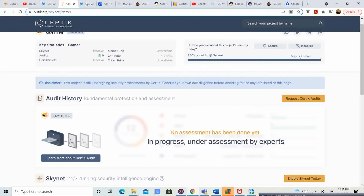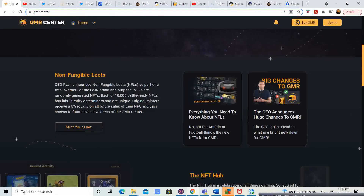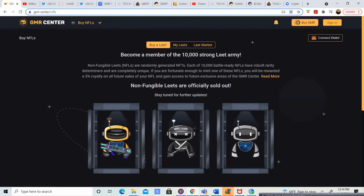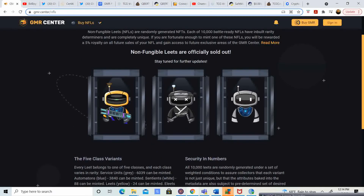Super excited. Keep in mind the NFTs - there were 10,000 of them and they all went. It was like 5,000 were gone and I was like, okay, I'm going to save up some money so I can buy an NFT for 0.45 BNB - and boom, they were gone. So if you guys were able to get an NFT, I am super excited for you guys. That is some exciting stuff.